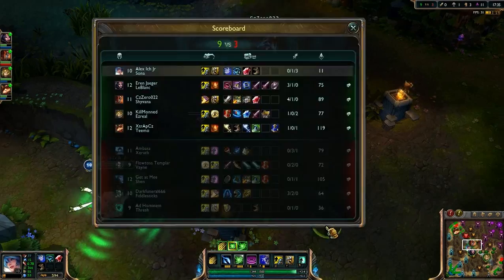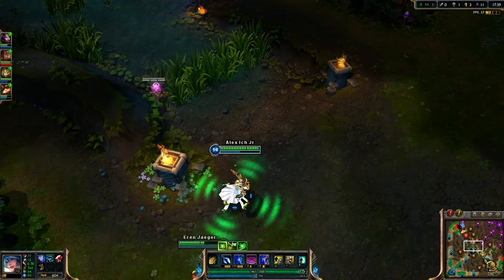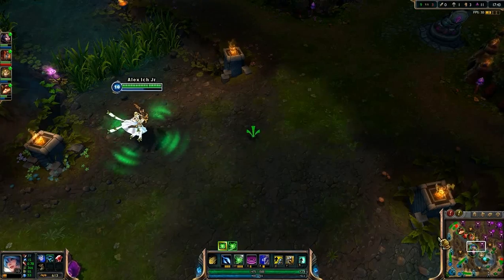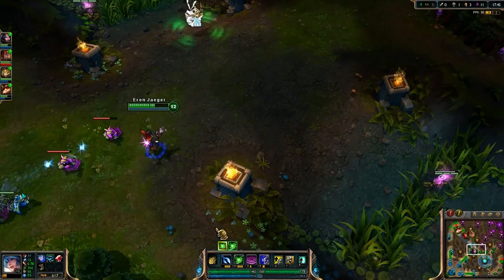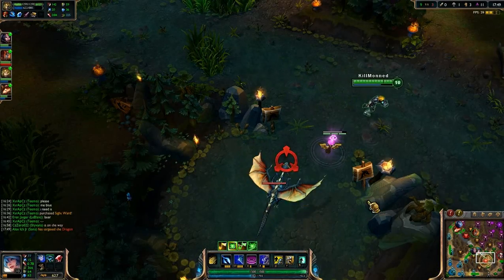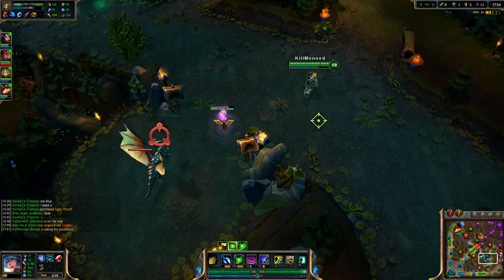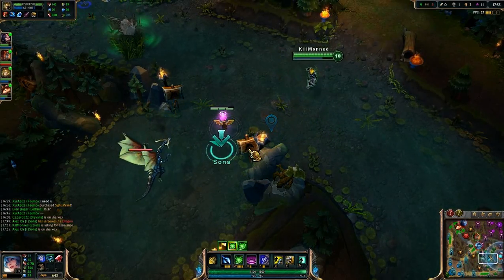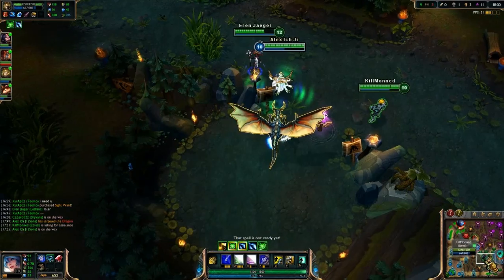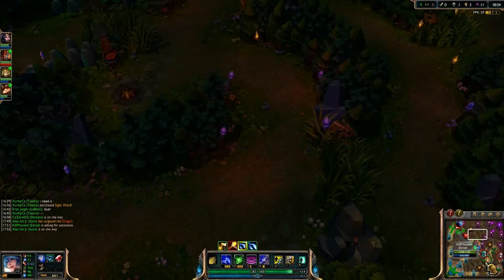We should be looking to Baron or go top or do something. Ezreal is pinging Baron — will he do Dragon? He's asking for assistance, okay, I'm on my way. We should definitely be doing this. Shyvana is just derping around — I don't even know what he's doing, literally standing there AFK. Fiddle has smite, that's the problem. Shyvana's not close.